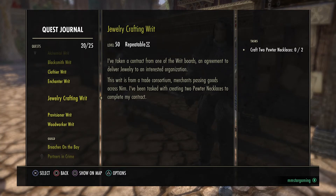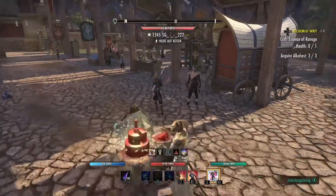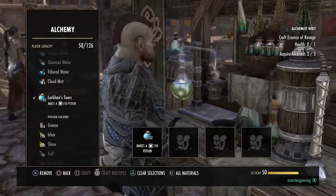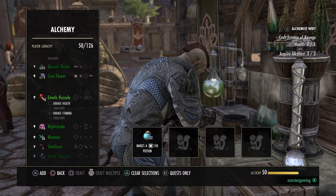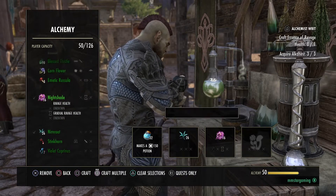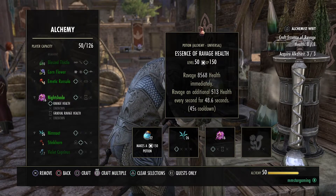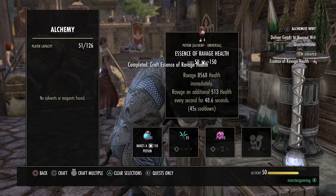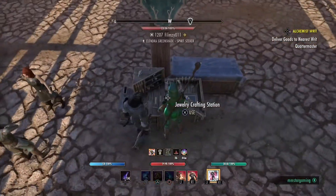There's also a quest you have to do to unlock the jewelry crafting writ — if you subscribe to my channel I did a full tutorial for beginners; it's in Summerset and there's an NPC you have to talk to. So what I do, I go anti-clockwise. I'll start on the alchemy. You can go either all materials or quests only — sometimes I go quests only, and when you do that it'll only show the materials associated with what you need to make for the quest. So: essence of ravage health — nightshade, knot root — done.